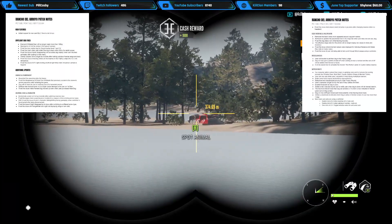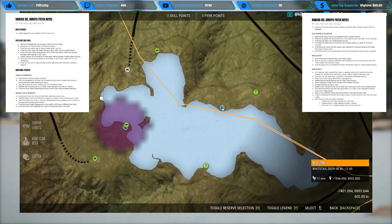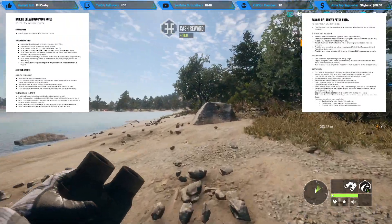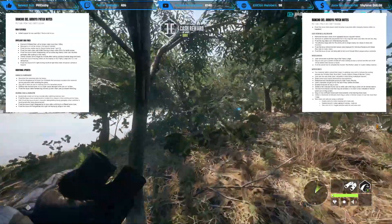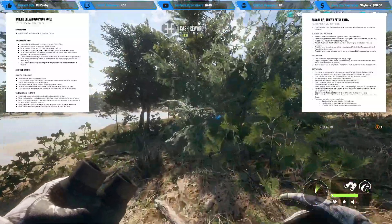Fixed the disappearing of great one whitetails that previously existed in the reserve's animal population after restarting the game - a lot of people are going to be happy about that. Dog will no longer be slow in notifying user of a harvested animal. Buffalo near lookout tower will no longer cause damage to the user on the first floor. Fixed the issue where a female dog showed up even when user purchased a male dog - that actually happened to me, so glad they fixed that.